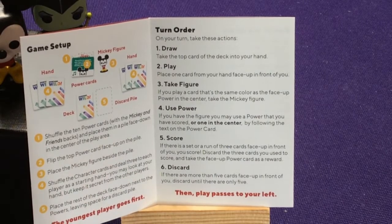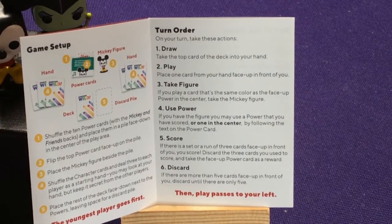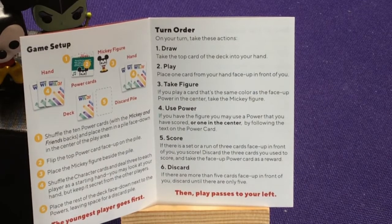If there's a set or a run of three cards face up in front of you, you score. Discard the three cards used to score and take the face-up power card as a reward. If there are more than five cards face up in front of you, discard until there are only five. You're building your own set — you're not really competing directly with other players like Uno where everyone puts on the same deck. But you can use knowledge of what others are playing. Like if you see someone going towards eights, you might avoid building a run that needs an eight, or you might grab that eight to prevent them from getting it.